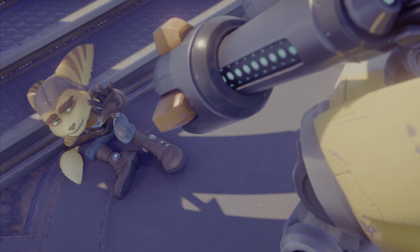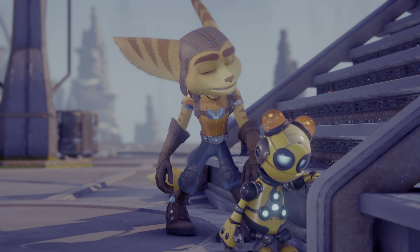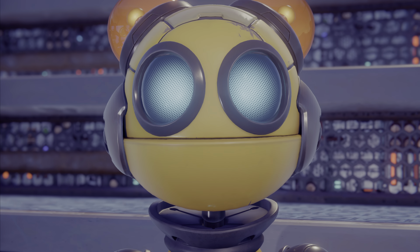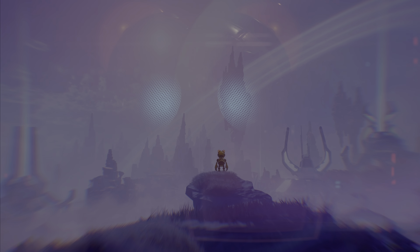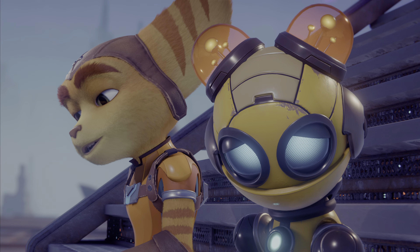Oh no. What's got into Kit? That shouldn't really happen. 'I do not make a great partner.' Sure, that was intense, but it was kind of awesome. 'You do not understand — you are not safe around me. I was built to be a weapon, to keep the emperor's galaxy secure. One night on patrol, I spotted a rebel in the imperial zone.' This is an interesting story — basically Kit's origin story.